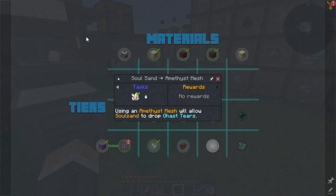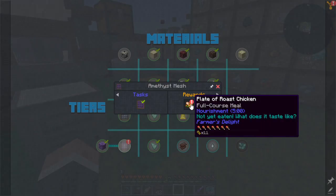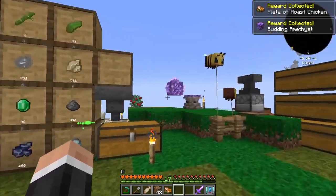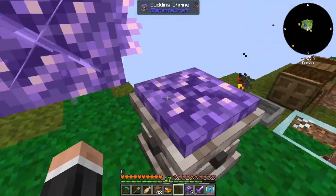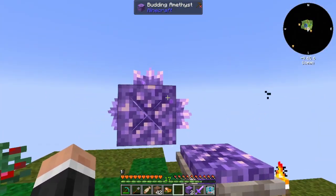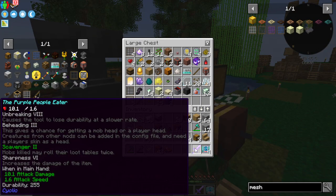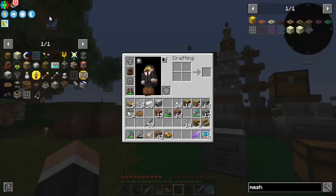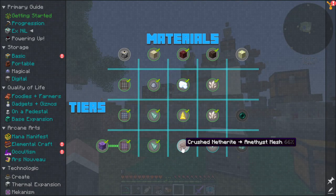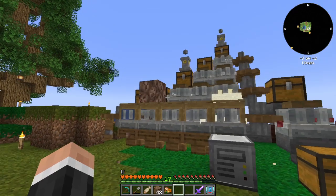I'll put some crushed netherite through as well — we get netherite from that, which is quite good. We got another budding amethyst! That's really quite good. I don't really know where to put them — I presume this grows it as well. I've not really messed around with Elemental Craft. I'll put those in there — this is like the coolest thing ever. We should get netherite from that, which is pretty good.